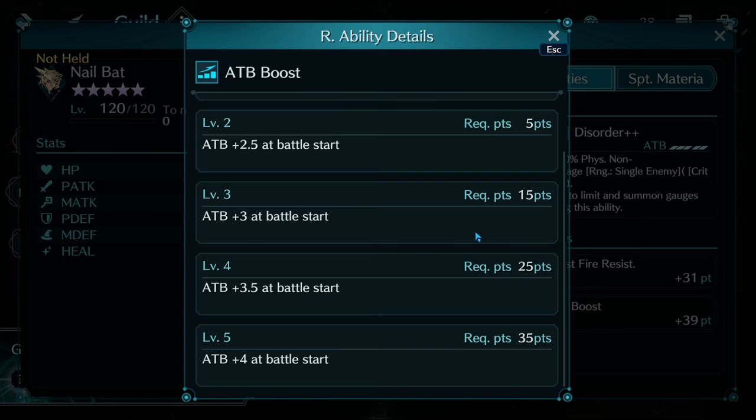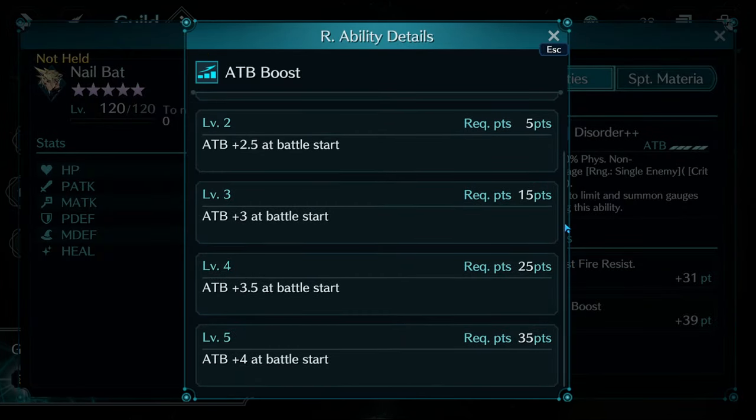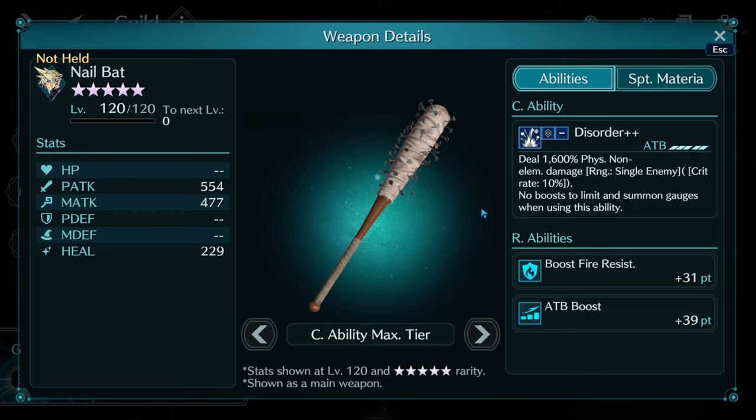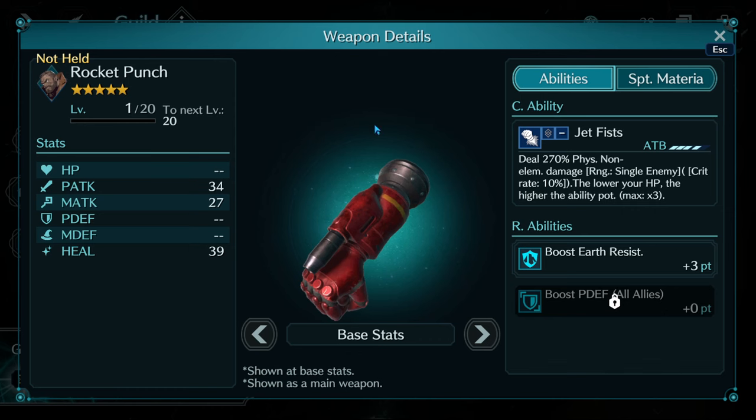If you were to put two of them you'd have 83.5, so I'd actually only recommend putting one of these weapons in the back slot of somebody, or put it in the main hand if you really need the full amount. Moving on to Barrett — we got access to Rocket Punch, which comes with earth resistance and physical defense all allies.